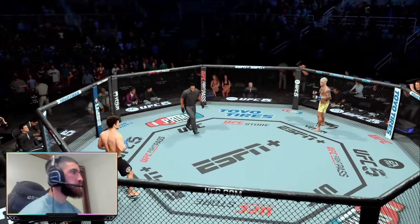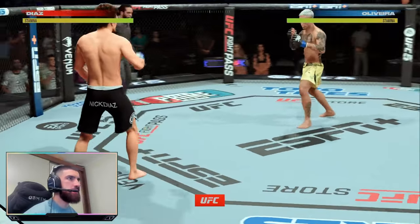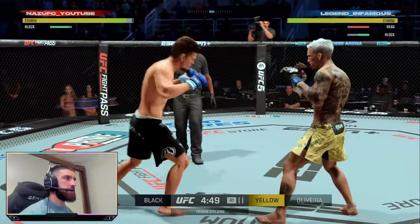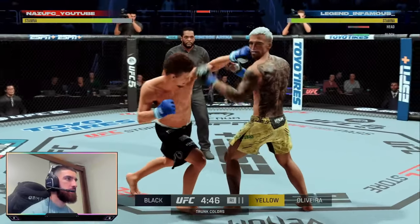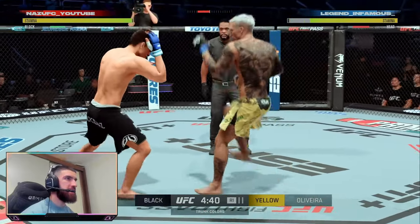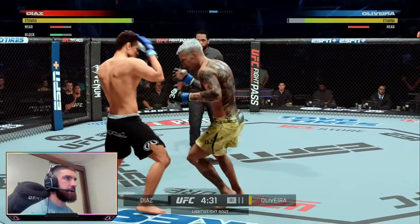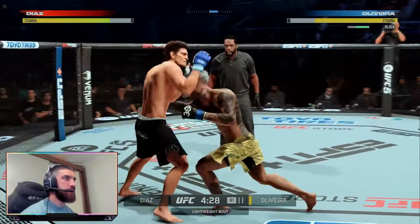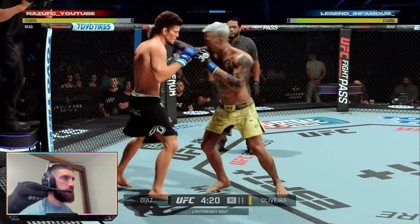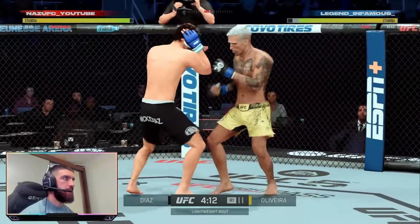I want to try to get a slap knockout. Hopefully this Oliveira throws a few head kicks. Just using his taunt to see what he's got. He's quick — that's a Nate Diaz taunt. Slap him then.